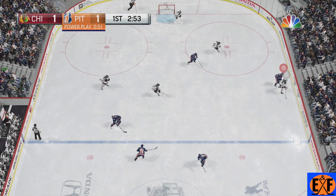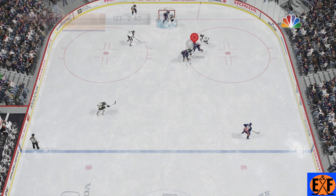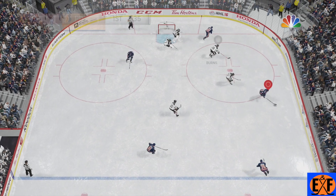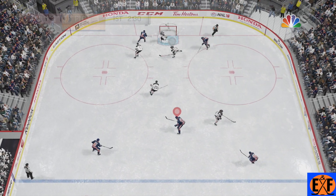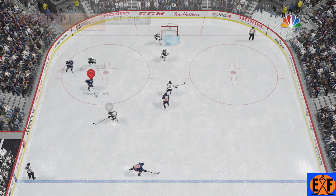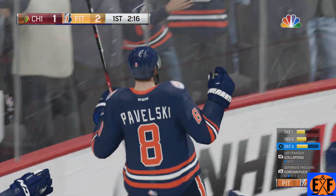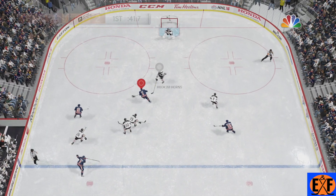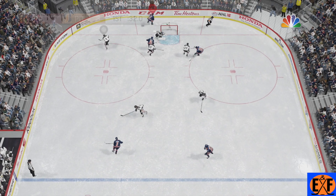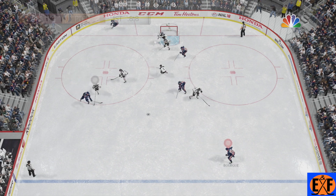With only about three minutes left in the first period, we get a good forecheck, try to go cross-crease — doesn't go. More fore-checking, we're going to clap one — doesn't go. We somehow come up with the rebound, more stick-checking and fore-checking, and we just snipe one there with Pavelski. We're going right after that water bottle afterwards just for fun. Great pressure and that third line coming up big again.